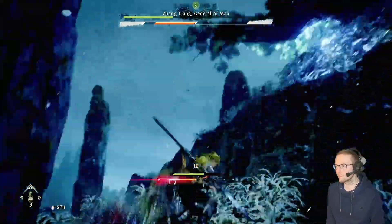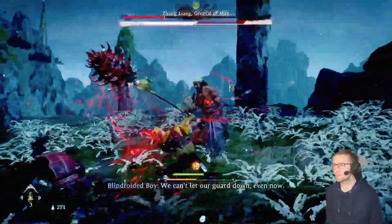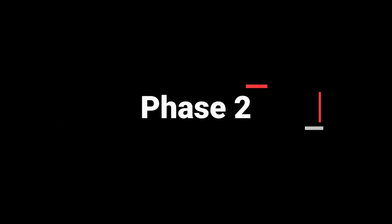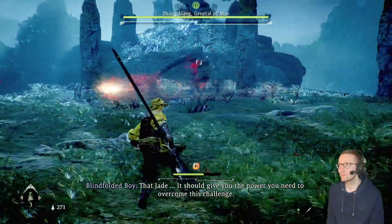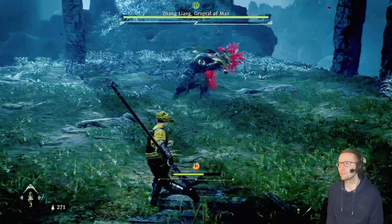Once staggered a second time, chances are you'll have depleted the boss enough to end the first phase of the fight, and we're now moving on to phase two. The good thing here is that you start a good distance away from the boss, so if you need to use some potions and heal up you've got the opportunity to do so.